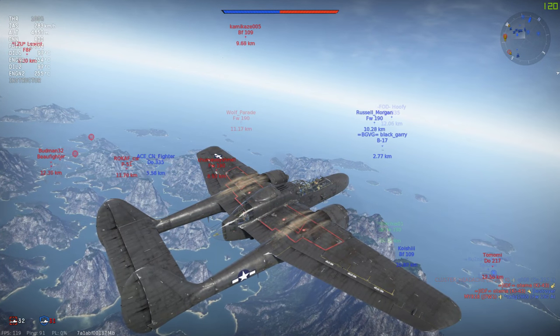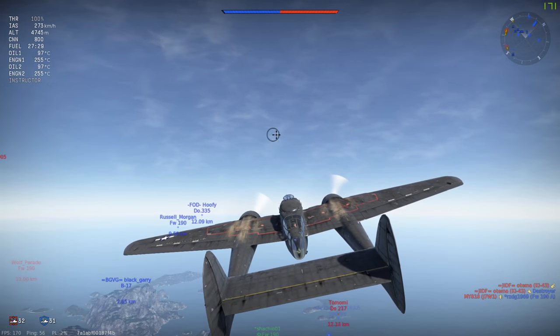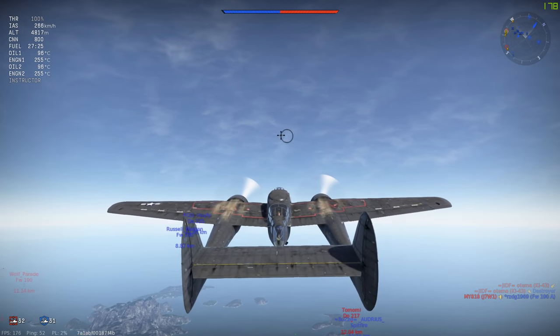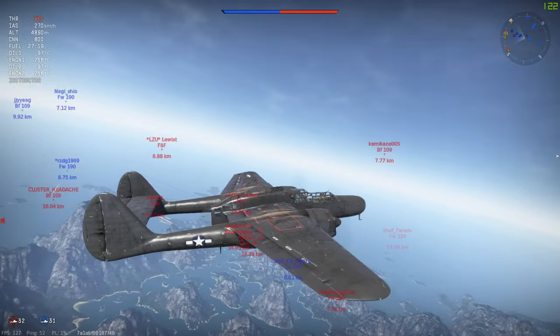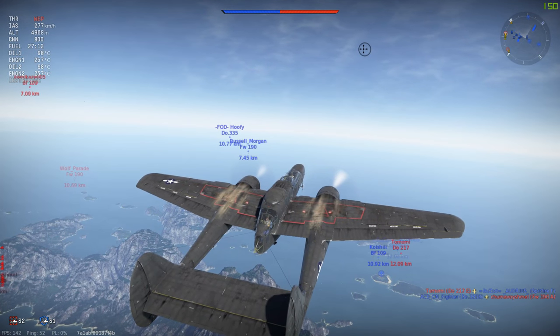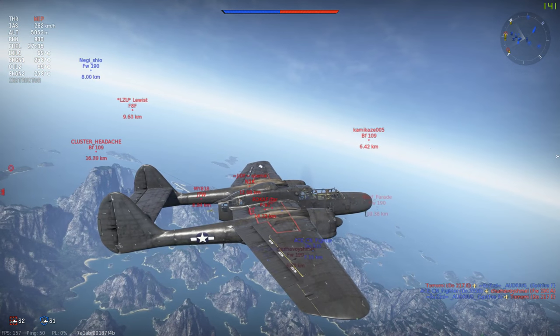The P-61 was the first American aircraft designed from the start for the night fighter role, and it's the first designed to have its own onboard radar. Unusual for American fighters, it was armed with four Hispano 20mm cannons recessed into the bottom of the fuselage, and in most variants a remote control turret on top with four .50 caliber Browning machine guns that could rotate 360 degrees.